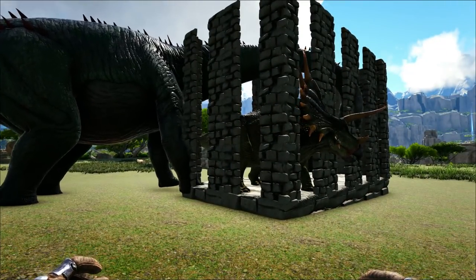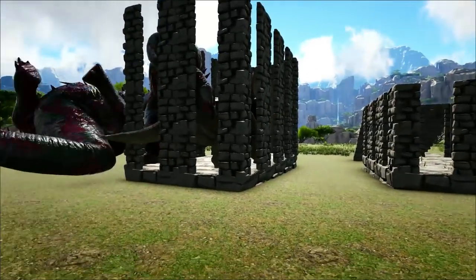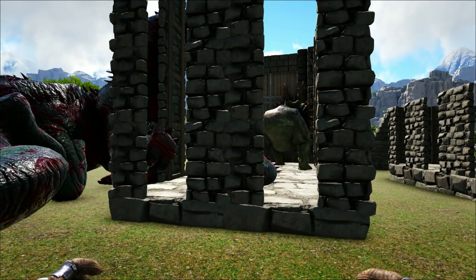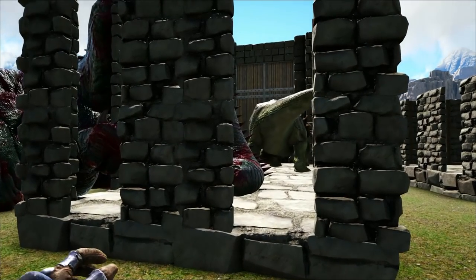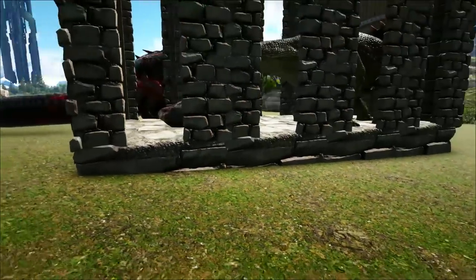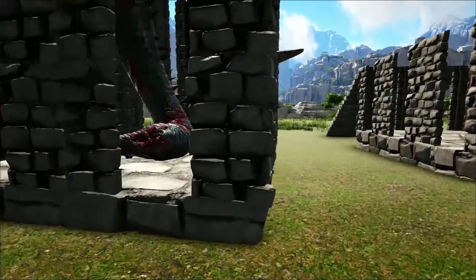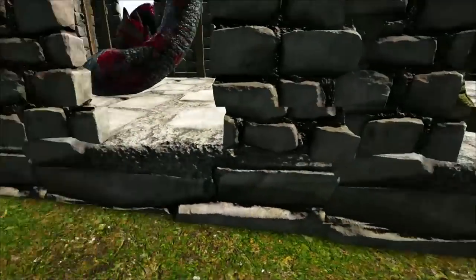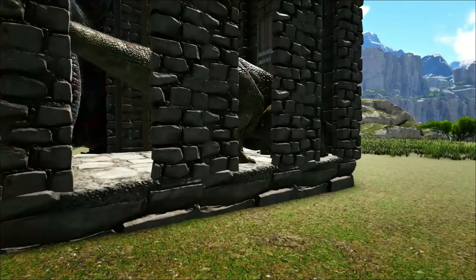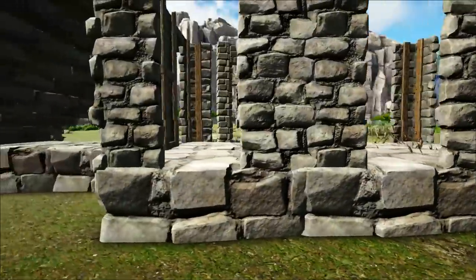This trap is kind of more of a permanent sort of trap, so if you've got a particular spot where you like trapping creatures, or if you're using the S+ mod, go right ahead and use this trap. It is essentially eight foundations wide by about 32 stone door frames high. You can cut this shorter — make it two or three foundations long — which will cut down your costs quite a lot. But we do have cheaper options, and that trap is this one right here.